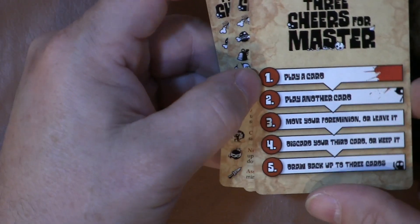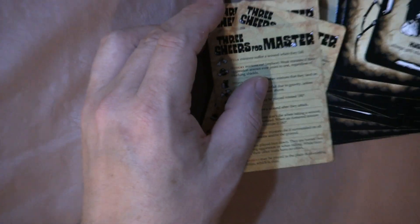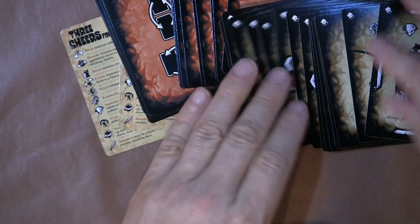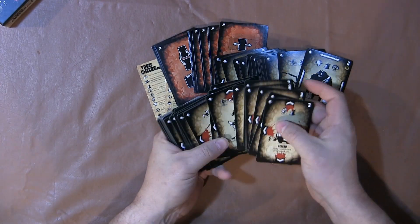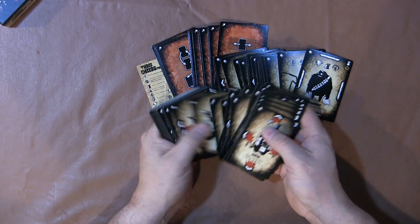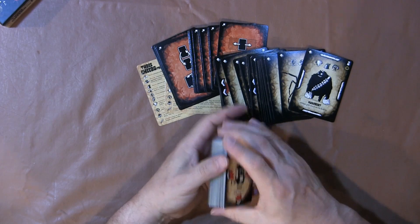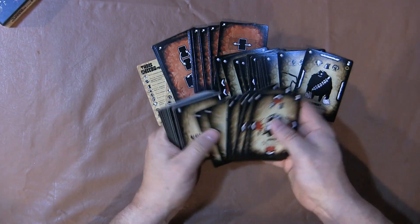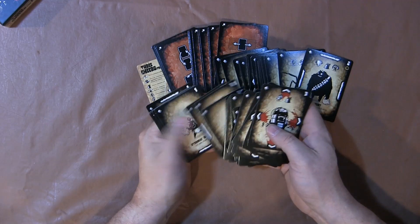Is this two-sided? It is two-sided, and on the back you have the turn order. So inside Three Cheers for Master you get all the cards you need to play the game along with the reference materials. You get a bunch of unique cards. One of the things that's really cool about this is it's a card game where you clearly cannot just go and buy a regular playing card deck and make this game work — and that to me is always a benefit to a card game. If I look at a card game and it's just as simple as swapping out a regular playing deck, I wonder why I might have to purchase it.